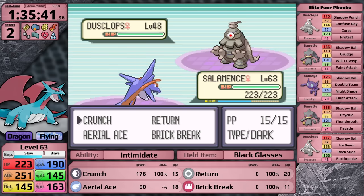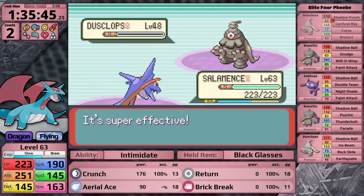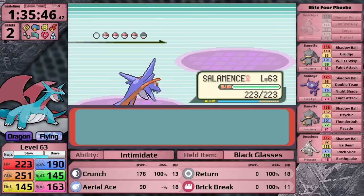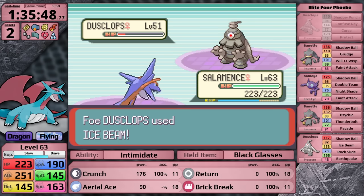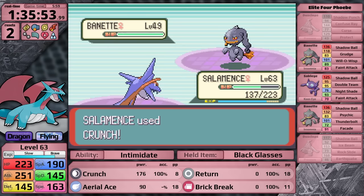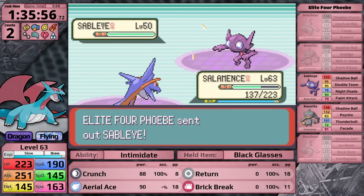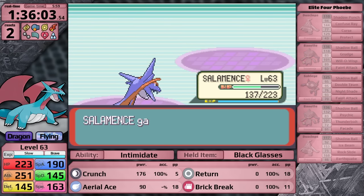I'm holding the Black Glasses for Phoebe's fight. I use Return on the first Dusclops on turn 1 just so that Pressure doesn't lower Crunch's PP - I want to ensure every attack with that move is getting useful damage in. Her ace Dusclops does survive a Crunch, as expected - it's so bulky - but it doesn't have good attacking stats, so even when it uses Ice Beam it does less than half. Her remaining Pokemon are significantly less intimidating. The Sableye also likes Double Team, which is another reason Aerial Ace is good. Phoebe is defeated.